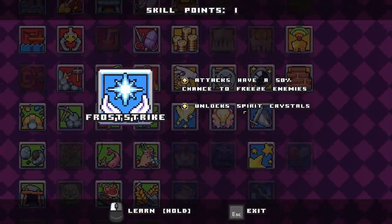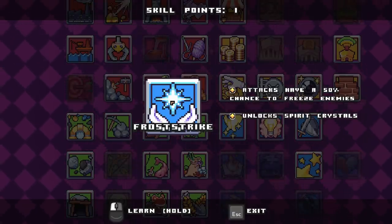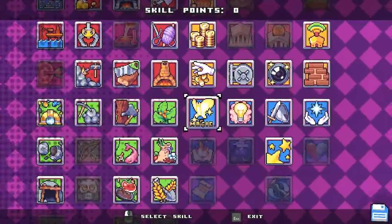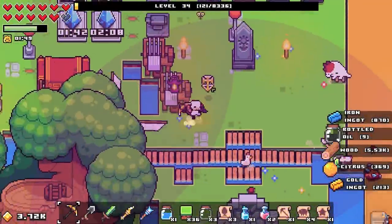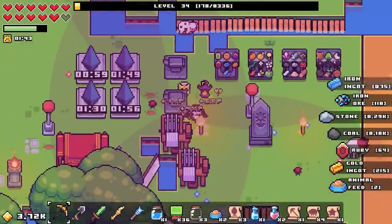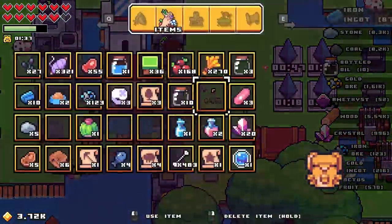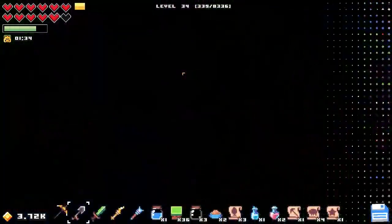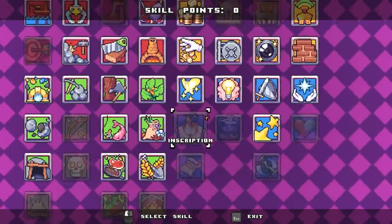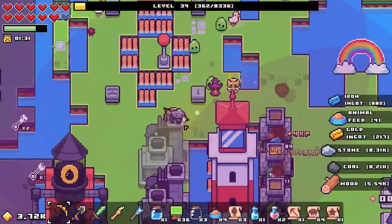Frost strike — attacks have a 50% chance to freeze enemies. Unlocks spirit crystals! Wait — we can make spirit crystals? Where do we make spirit crystals? In here? No... I bet there's something I need to unlock, probably a chantment table or an inscription table. Guarantee you that's what it is. Oh no, I got duped — they got me good!